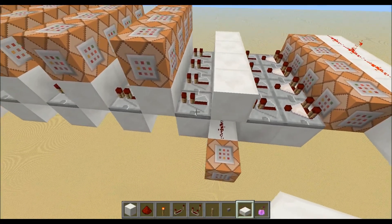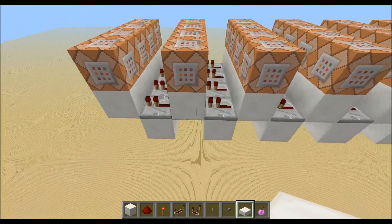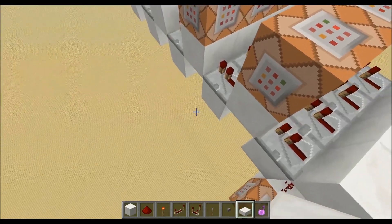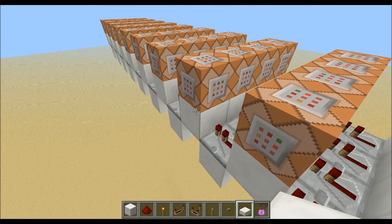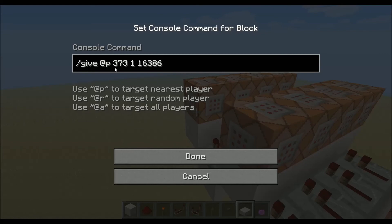Then it goes to this row of command blocks. These are the 9 slots in the hotbar, and every command block just says slash give at the player and then the number. So 155 is the block of quartz. And the last one is actually a potion — if you want to give a potion or a quartz half slab or something like this, you need to type in the item ID, and then the number of how many you want, but this one will give us a water bottle.